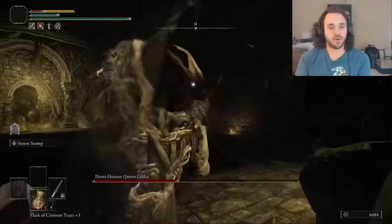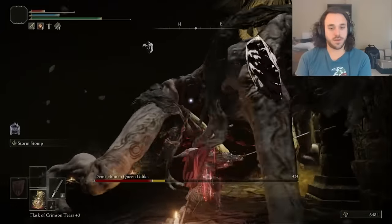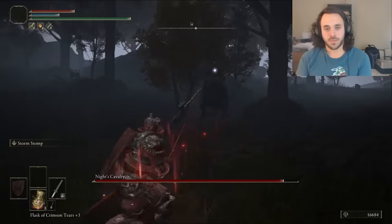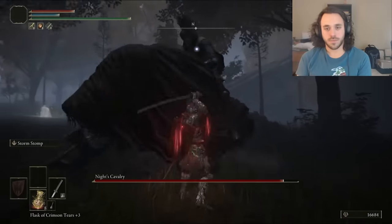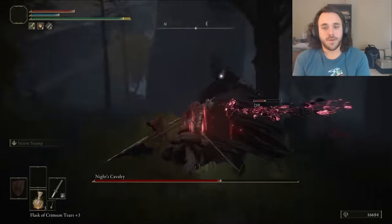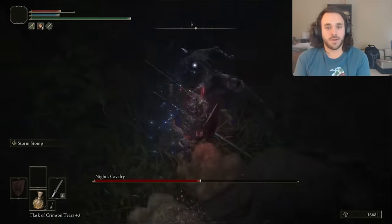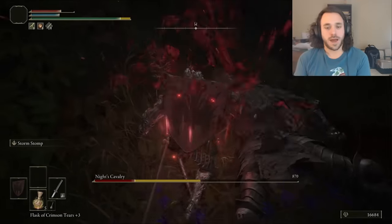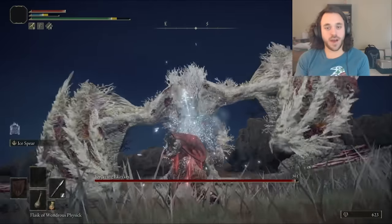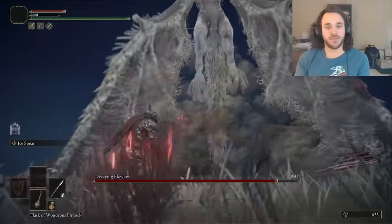Considering we're pretty much always going to be at full health or dead, might as well kill Gilka for the Ritual Sword Talisman. For a more consistent ranged damage option, let's take out the Knight's Cavalry for the Ice Spear Ash of War. Don't tackle it on foot — get on your pony, only get off when the dude is on his back. I tried the Ice Spear against Exekus, forgetting that we didn't level the spear up at all yet, so we just slashed him up for enough runes to level up the spear.